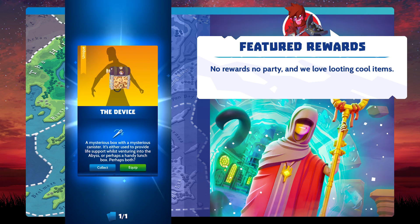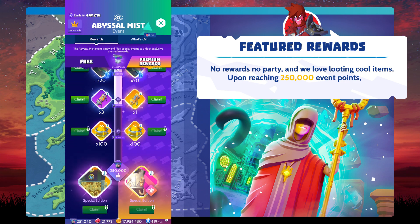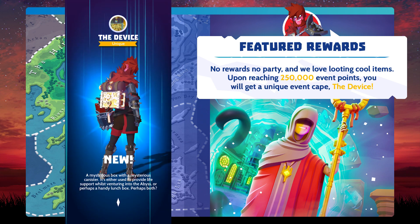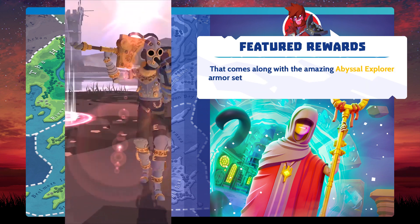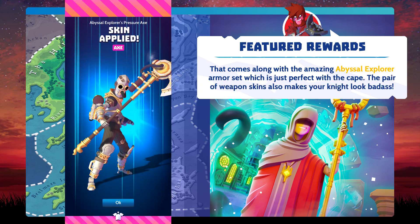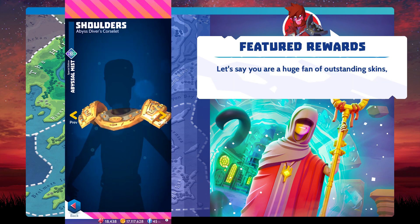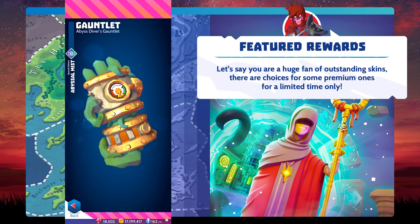No rewards, no party, and we love looting cool items. Upon reaching 250,000 event points, you will get a unique event cape. That comes along with the amazing Abyssal Explorer armor set, which is just perfect with the cape. The pair of weapon skins also makes your knight look badass. There are also choices for some premium skins for a limited time only.